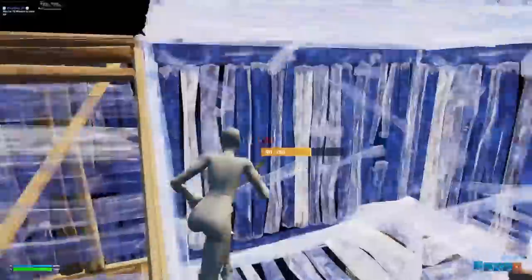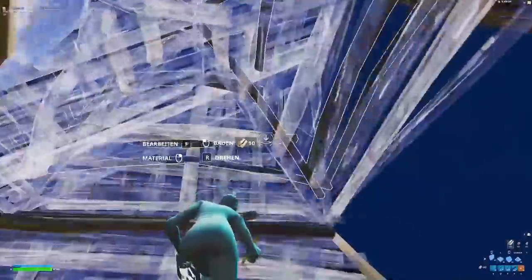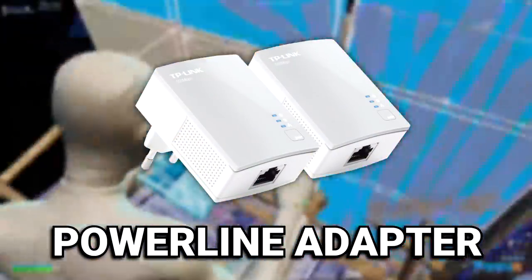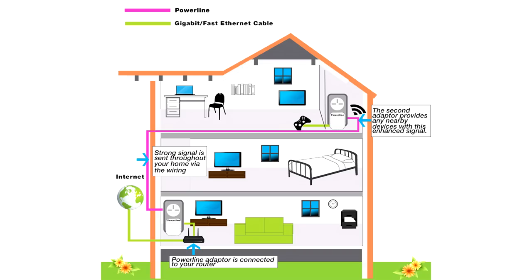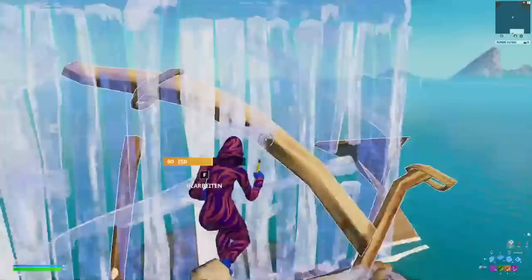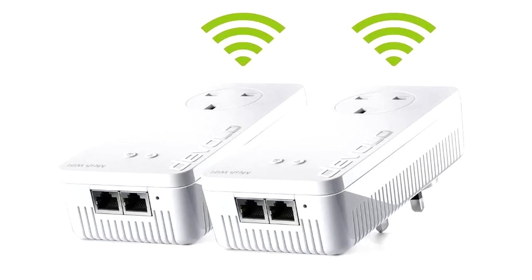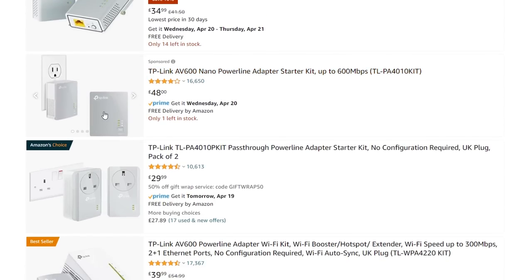If you're unable to use a wired connection — like if your modem is downstairs and your PC is upstairs and you can't get the Ethernet cable up there — what you might want to consider is getting a powerline adapter. These things are great, as they basically send data signals via your home's electric wiring, which offers way less latency than a wireless connection. They're also fast enough for high-speed internet, which can be a great fix for anyone unable to use a wired connection. If you've been playing on a wireless connection, you may want to consider getting a powerline adapter. I'll link some great ones in the description below.